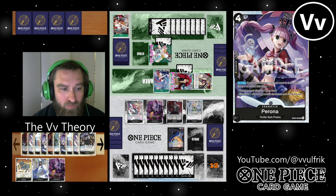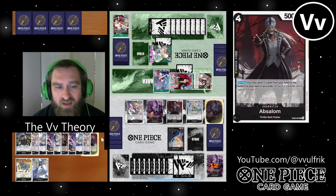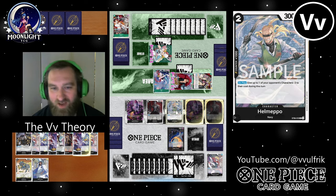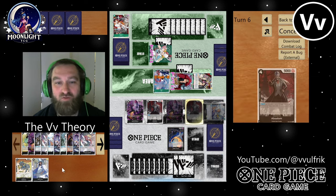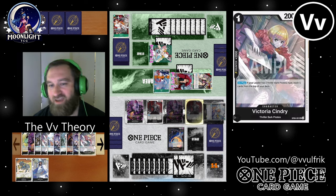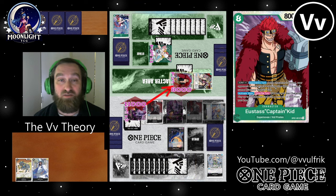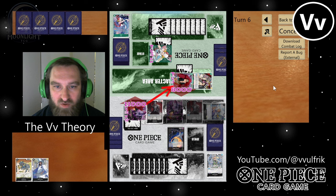So right here I'm looking through my trash to see what I can get back to try to battle this board — cause I need to get that Uta off the board. The Helmepo and the Suru are great cost reducers and I can always get them back with my Gekko Moria. It's very easy for me to get either of them in the trash because they're 1k and 2k counters.